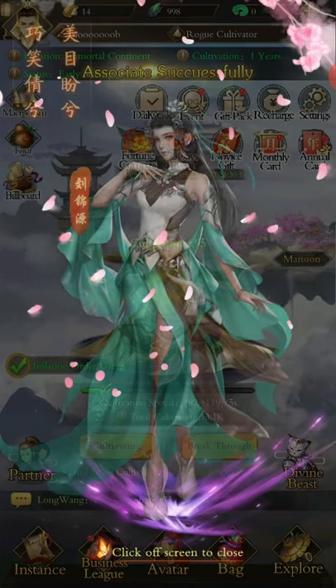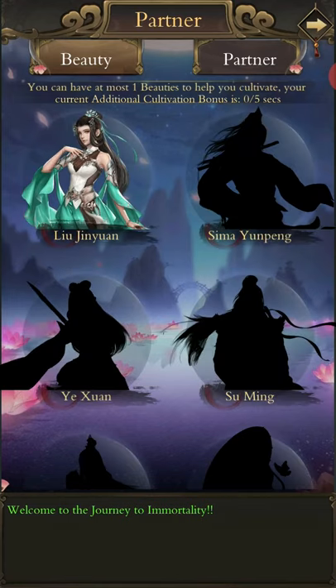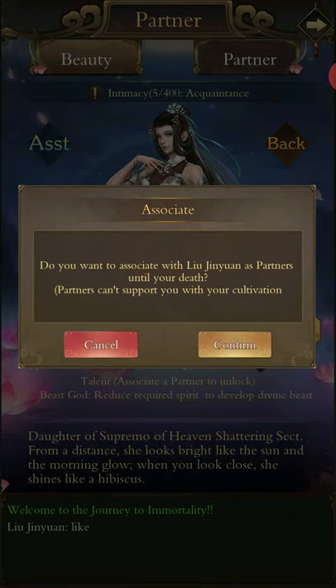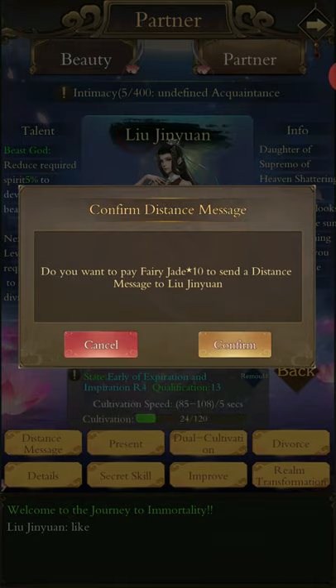I am now at early Forge Body, and this is where you get your first companion. Your companion is very important — basically equivalent to the coupling system in Immortal Taoists, but much more in-depth, intricate, and complex. You'll literally marry them and associate them as a partner. On their profile you'll see talents like 'reduced required spirit to develop divine beast,' which is very important because we'll get to beasts soon. When you first unlock your partner, you only want to do 'distance message' once a day — that gives you five intimacy. Otherwise you can pay Fairy Jade for it.